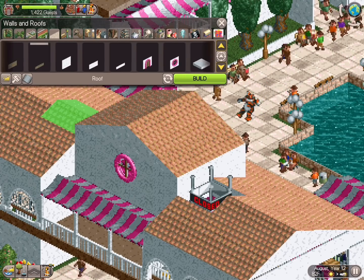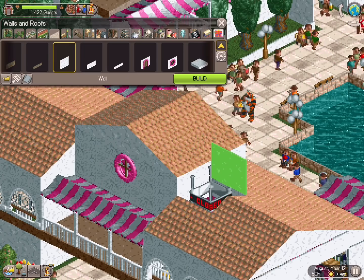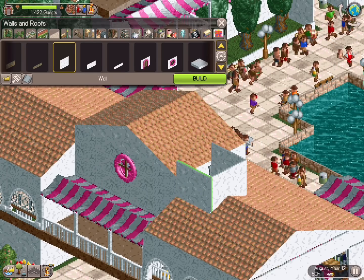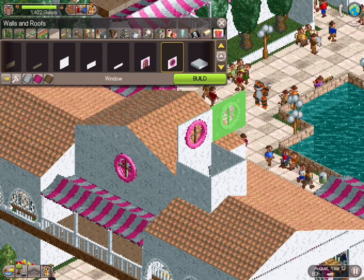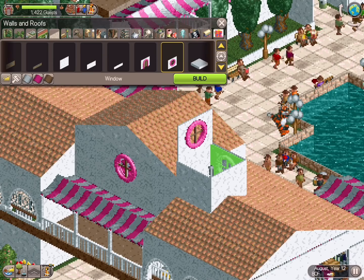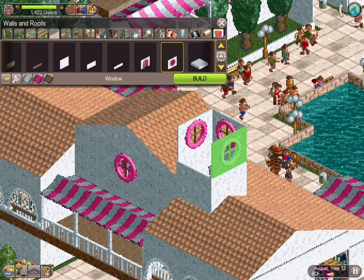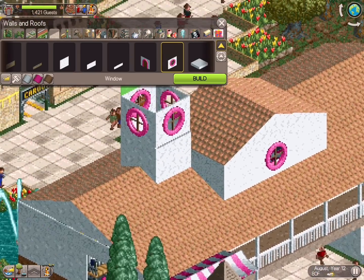How cool is that — it just locks right into place. Click the next item, and boom, it's already at that height. When you click on the same exact location, it gives you the next possible height because you've already placed the wall there, so it puts the next piece right on top of it.